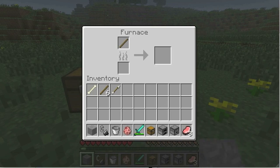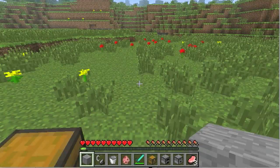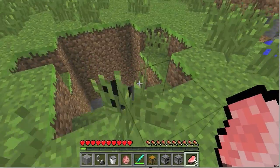Those three objects being the chest, the furnace, and last but not least, a dispenser. Besides those, you cannot interact with any other blocks, and it really makes the game a lot more challenging. You can also eat food, drink potions — you can do everything you used to be able to do.